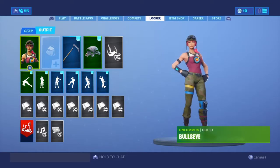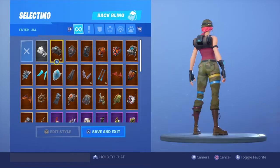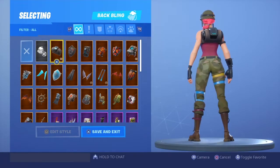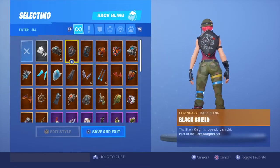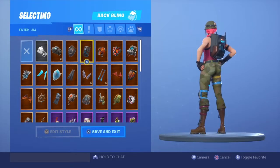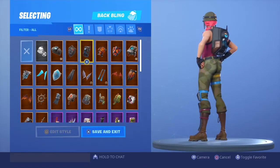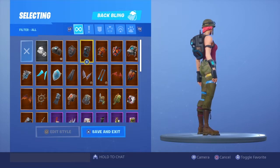First off we have Altitude — I've actually never used this before, that actually doesn't look bad. Black Shield is what I usually rock, just Bullseye and Black Shield, super clean. Dark Matter is actually kind of clean too.